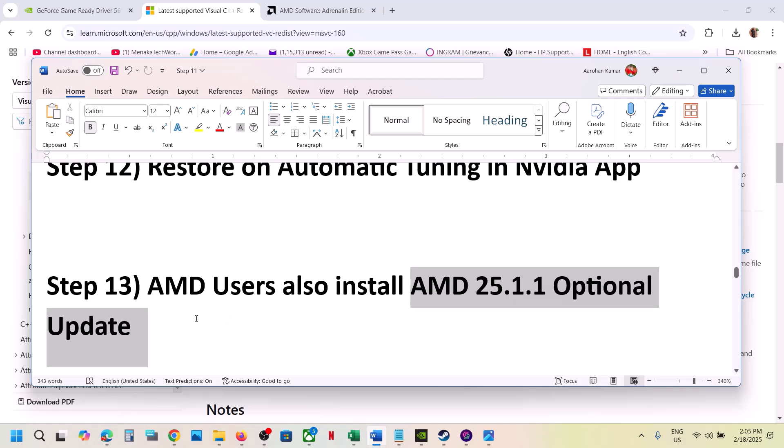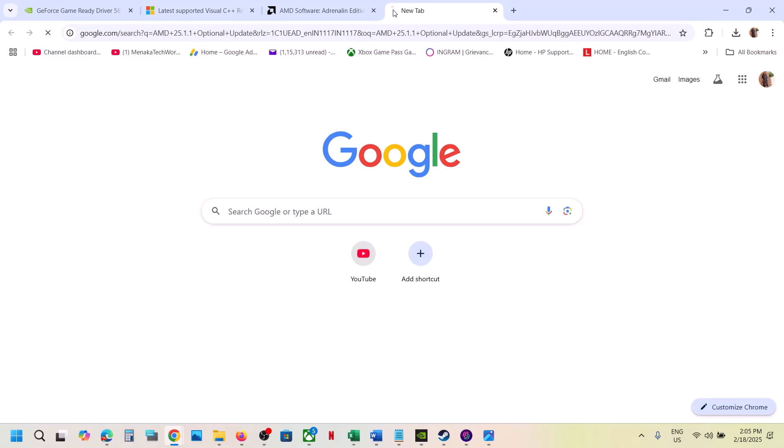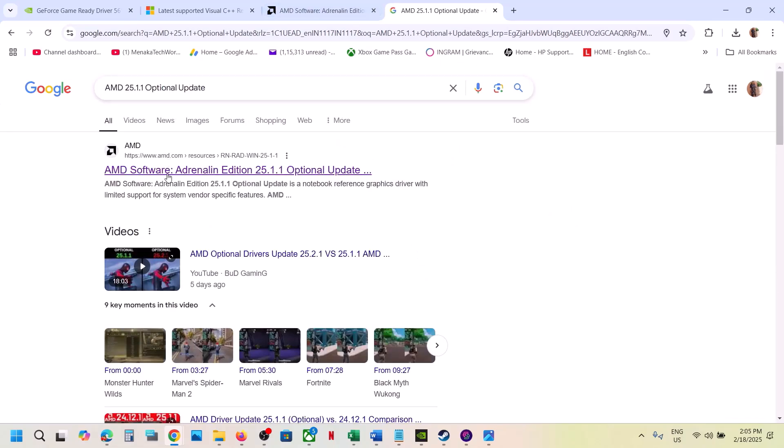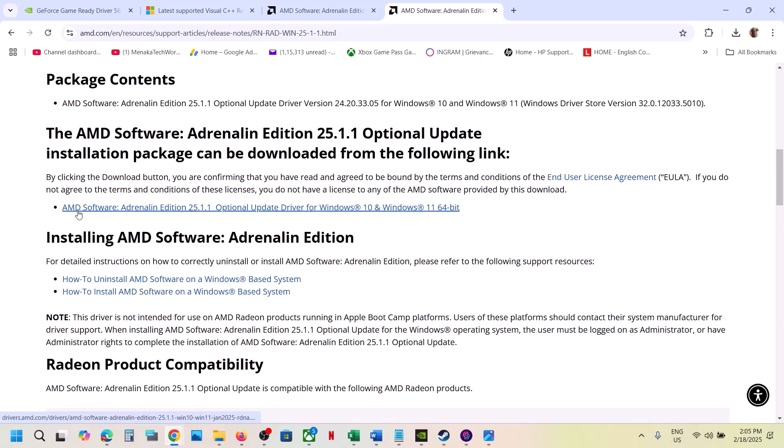This next step is for AMD users. Install the optional AMD update 25.1.1. Search on Google for 'AMD optional update 25.1.1,' go to the AMD website, find AMD 25.1.1 optional update, click on it, run the exe file, restart your computer, and launch the game.